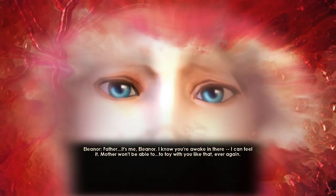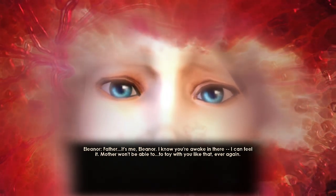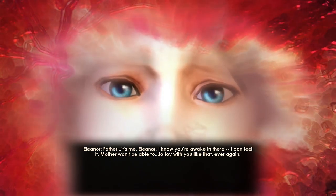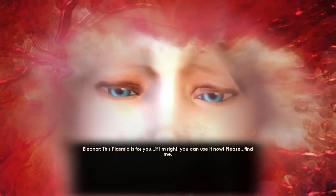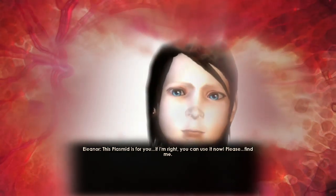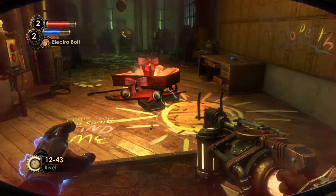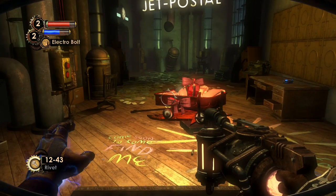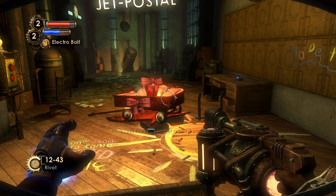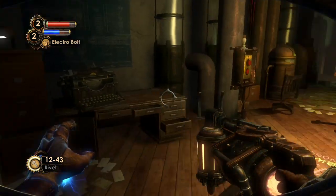Eleanor's audio: 'Father, it's me — Eleanor. I know you're awake in there; I can feel it. Mother won't be able to toy with you like that ever again. This plasmid is for you. If I'm right, you can use it now. Please find me.' So thank you, Eleanor — another plasmid for us. As you know from the previous game, a Big Daddy and his little sister share a genetic bond, and Eleanor is using that bond to talk to us kind of telepathically.